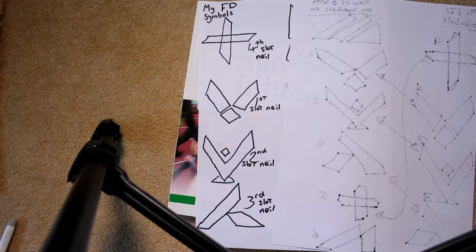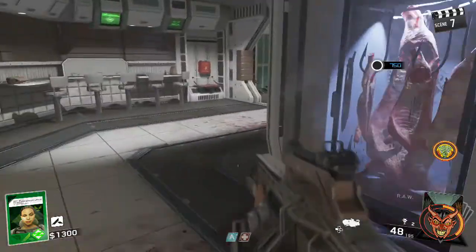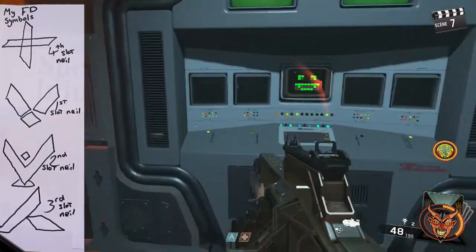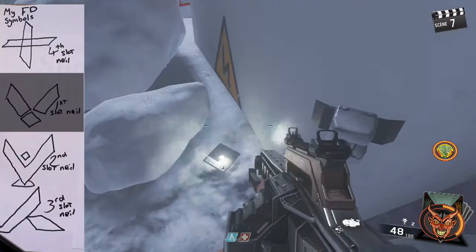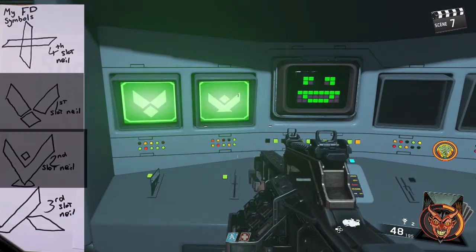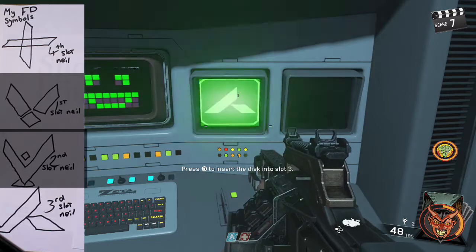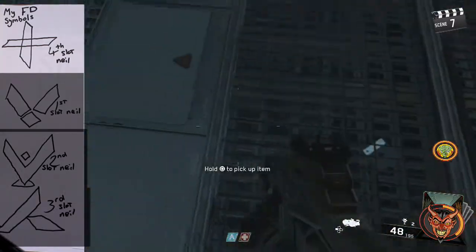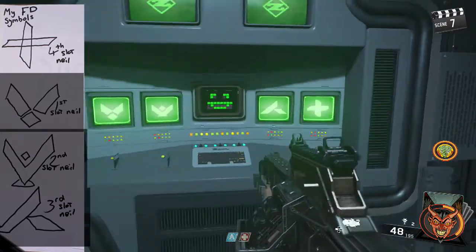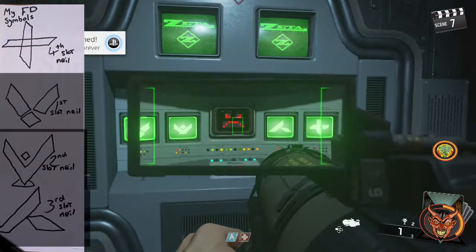Now input symbol one into the first slot of Neil. Go find the floppy disk with that symbol on, pick it up, head to Neil, and put symbol number one into slot one. Then go for the floppy disk with symbol two, pick it up, input it into slot two of Neil. Then pick up the third symbol and put it into the third slot, and finally put your last symbol in. If you do this correctly, you will see Neil go red and angry and it will start opening and closing doors. If you fail, your floppy disk locations will stay the same but the symbols on them will change, so you'll have to do the whole floppy disk step again.